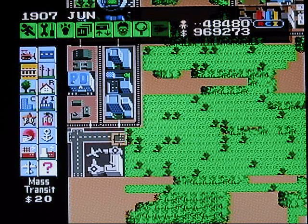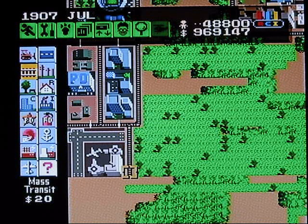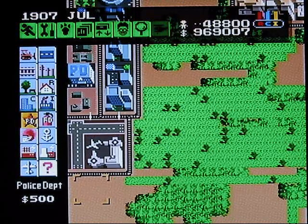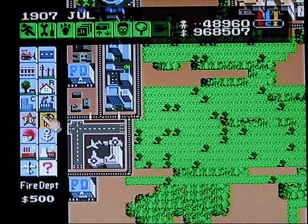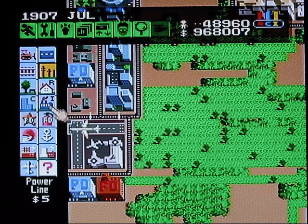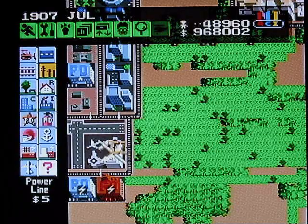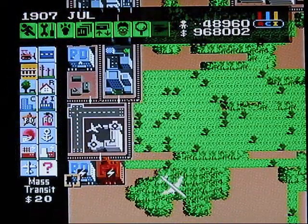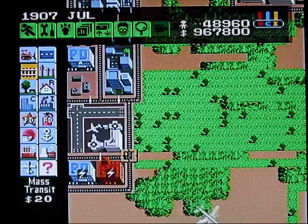Airports and seaports — you really only need one seaport, but you'll need more than one airport eventually. One airport is good enough for now. We should put a police station and fire station next to it, just in case. And once we build an airport, we actually get an airplane that flies around — we'll be able to see it on the map flying around. Nice.